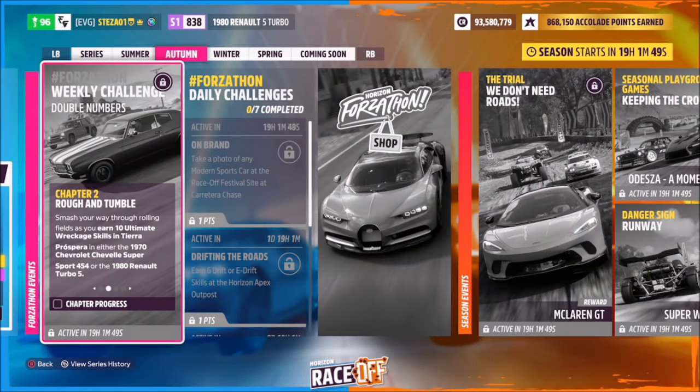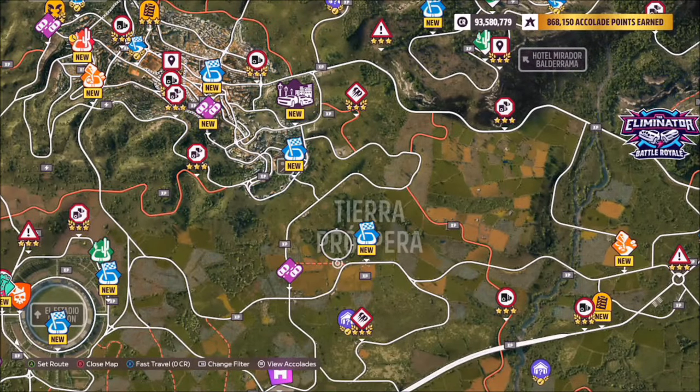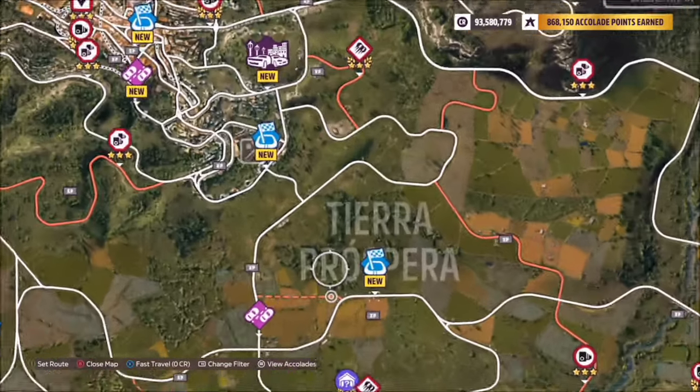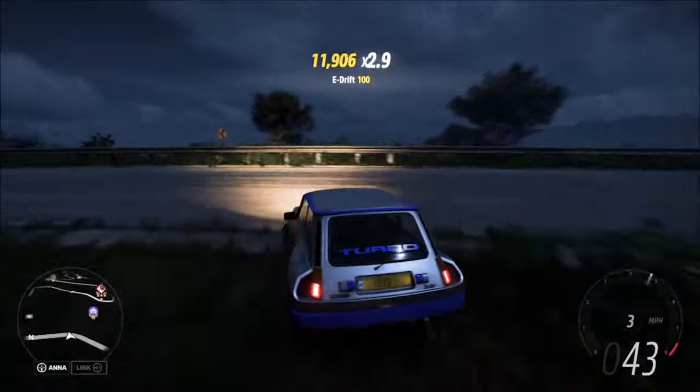The first challenge wants you to earn 10 ultimate wreckage skills in Tierra Prospera. This one might take you a little while because it's a bit sparse out there, but this is the location. I'm not exactly sure on what the boundaries technically are for Tierra Prospera, but I know it won't go as far as Guanajuato — it might be a bit of trial and error.